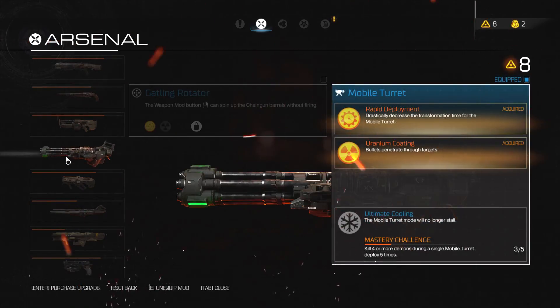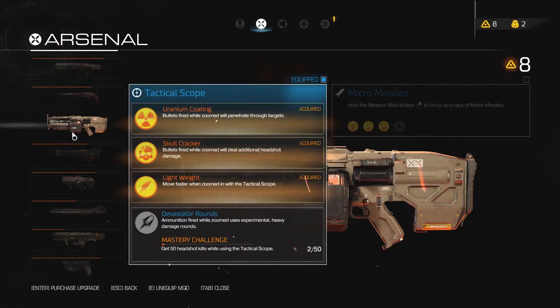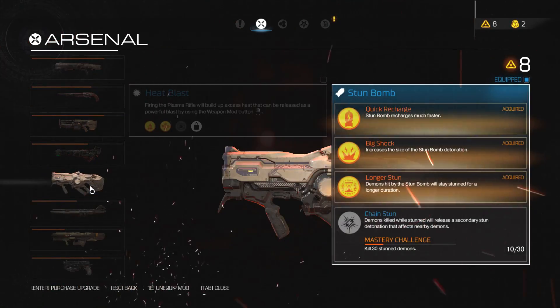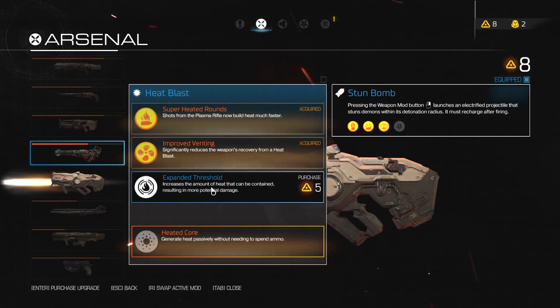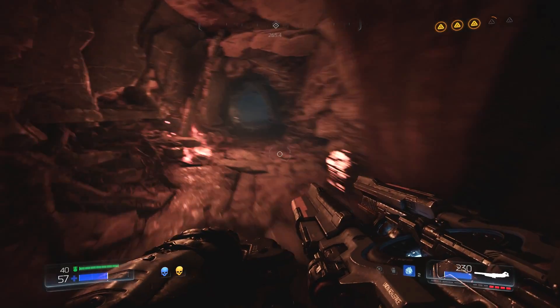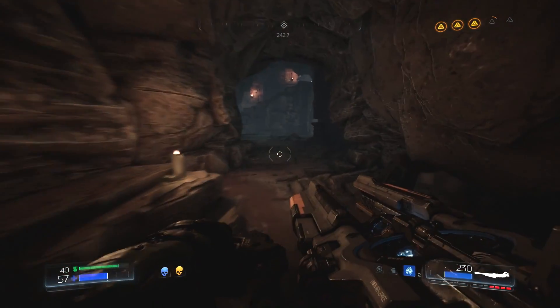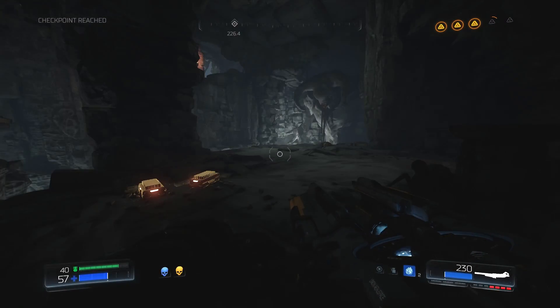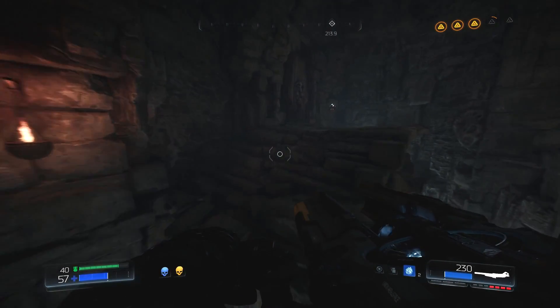Precision Bolt — do we want that? Gatling. They just don't interest me quite as much, these alternates. You can generate heat passively. The thing I found about that mod that I didn't like so much is you've got to have it continuously heating up before you can reap the benefit of the alternate fire. Whereas with the other one, it just automatically charges in the background — you don't really need to worry about it.